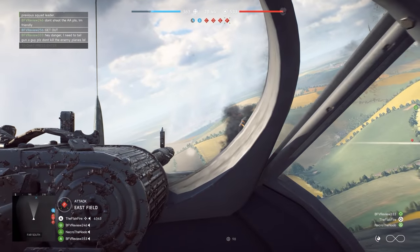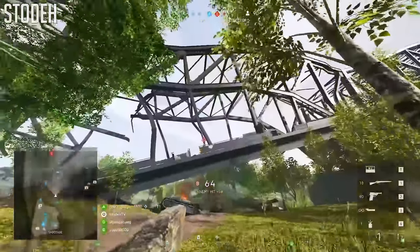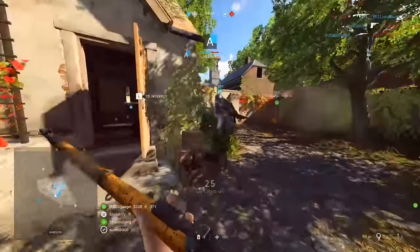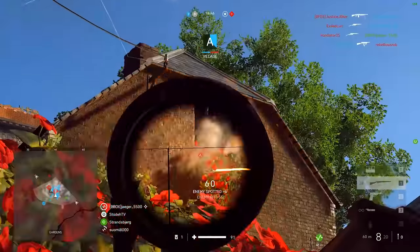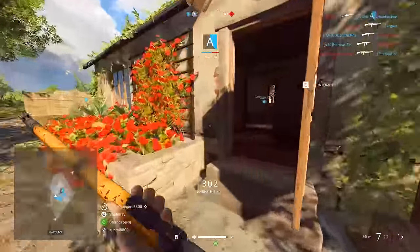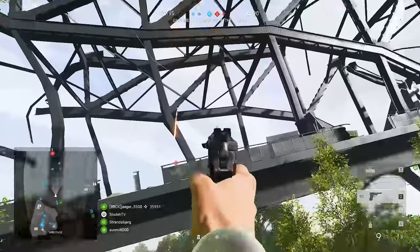First up, DICE have spent a significant amount of time raising the skill ceiling in Battlefield V and creating opportunities for those only-in-Battlefield moments. To this end, not only are you able to toss back enemy grenades, but you can actually shoot grenades mid-air to detonate them. Some top-tier players like Stode are already mastering the technique, using it to hit enemies seeking shelter from a storm of bullets. Shooting the grenade doesn't allow the target time to escape before the explosive's fuse timer counts down, and it's also incredibly satisfying.